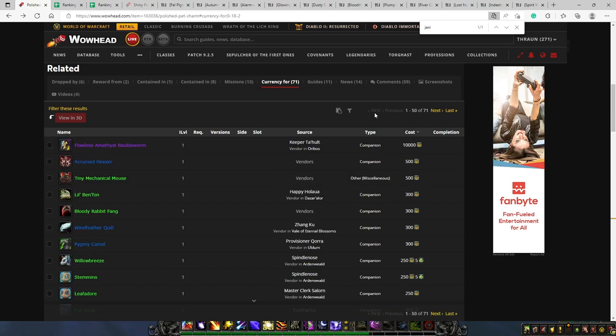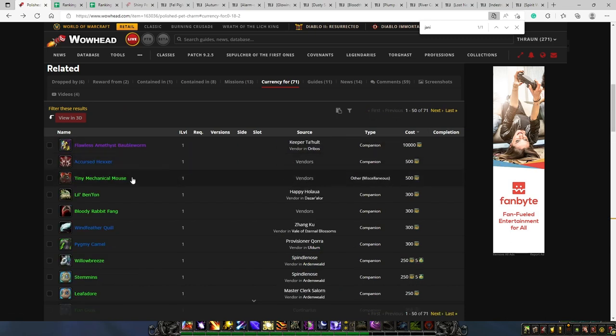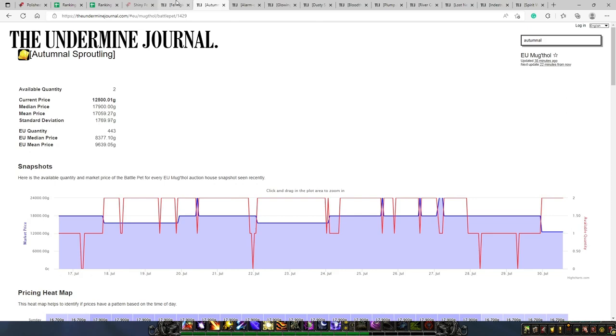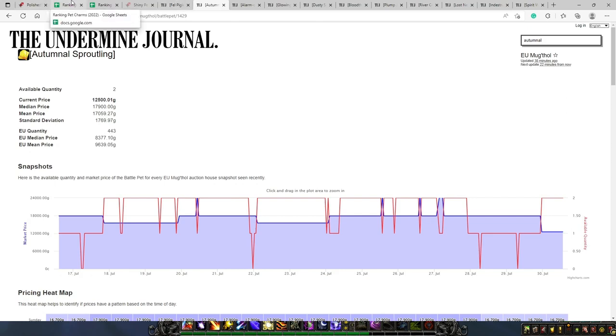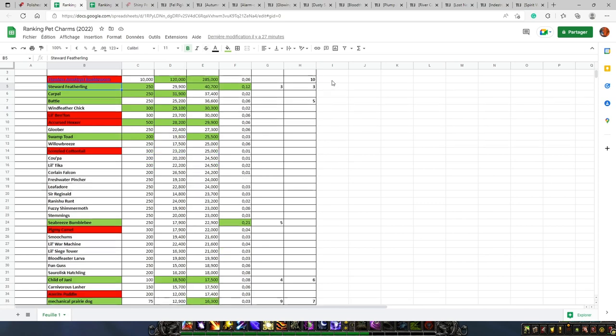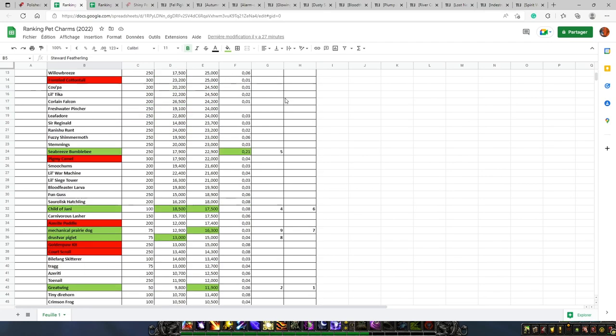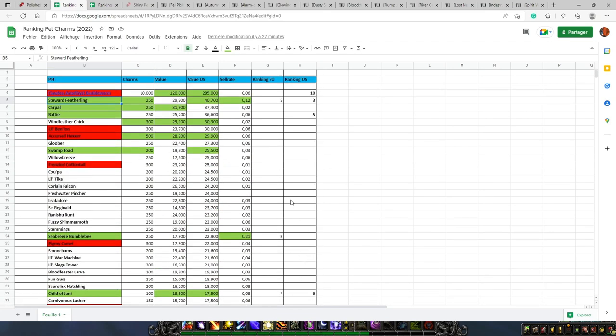As you can imagine, all these different pets have different values. What I did is go on the Undermined Journal and for each of these pets, I looked at the median value on European Realms and on US Realms in order to see which are the most interesting ones. Based on this information and also data checked in-game, I've been able to put together a table highlighting all the different pets, their value, their sell rates, and my own ranking system.